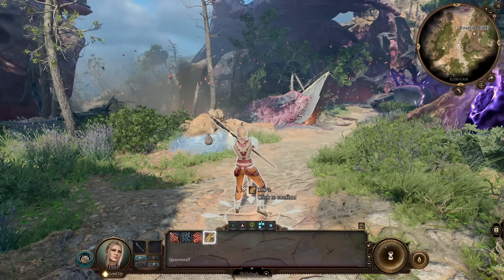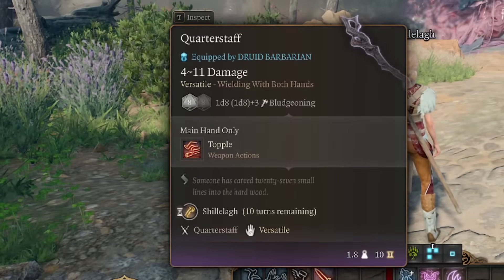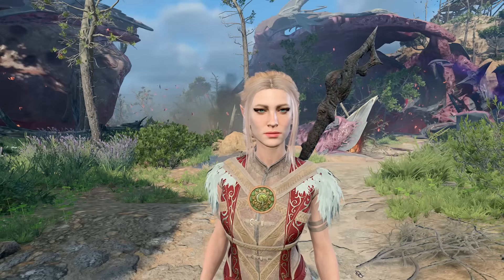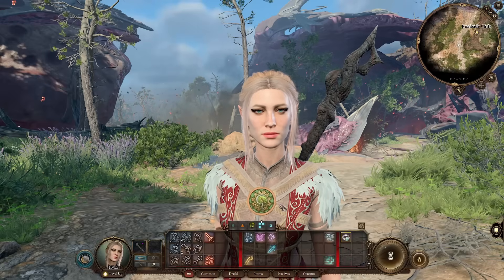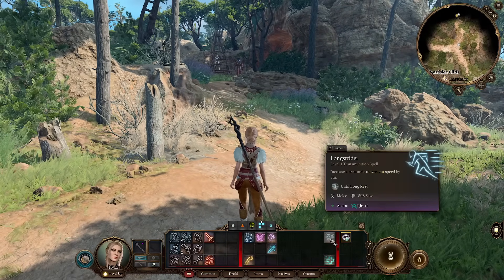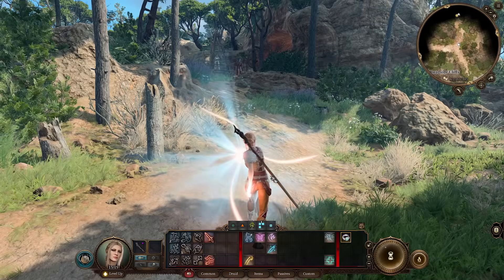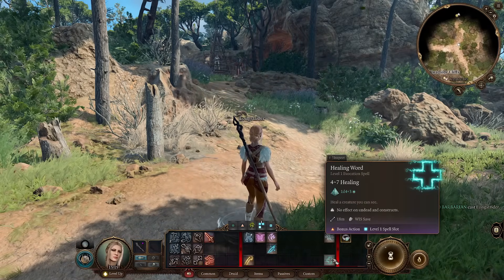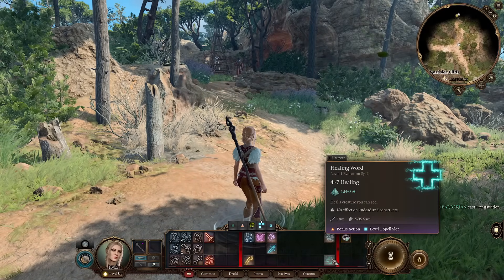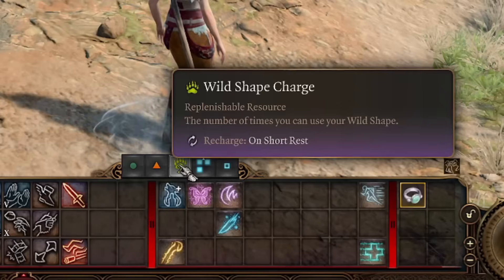In case you're stuck in human form, just cast Shillelagh on your weapon and you will be able to do nice attacks even with a basic quarterstaff. But we're not picking Moon Druid to stay in human form. Never forget to cast Longstrider before the fight — it's a ritual, so it won't use any spell slots if you cast it outside of combat, and it will add additional movement speed. This means you can use your spell slots for Healing Ward to heal downed teammates.